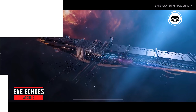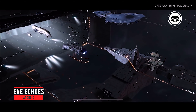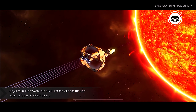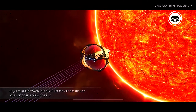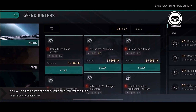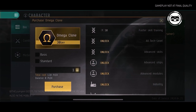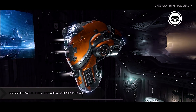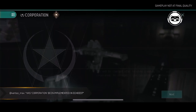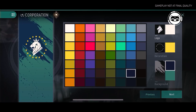Eve Echoes. An online space RPG that is a kind of mobile version of its big brother from the PC. The project belongs to a new generation of mobile games and has a very high quality and unique design of the environment, borrowed from the computer version of the famous space MMORPG. The game is a real space sandbox that gives its users access to hundreds of different activities and entertainment. Most importantly, all activities in Eve Echoes can be done in close cooperation with other players, teaming up in small temporary squads or more permanent alliances and corporations.